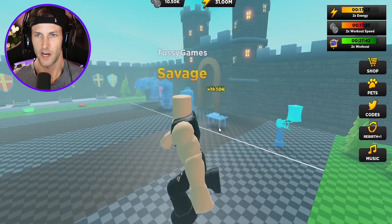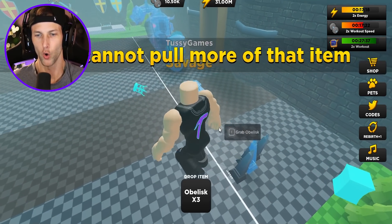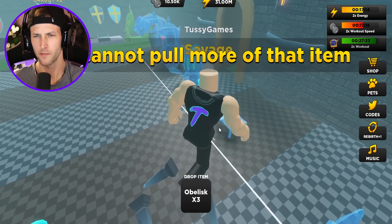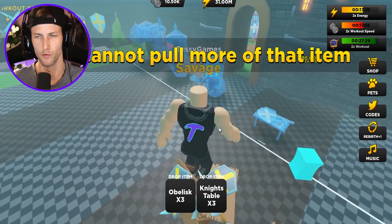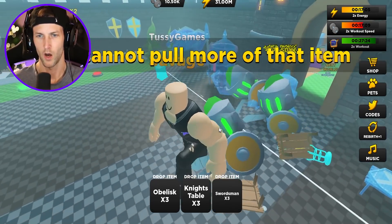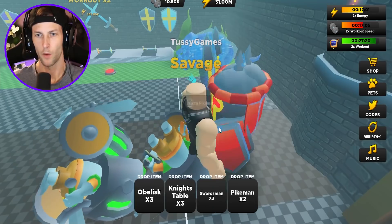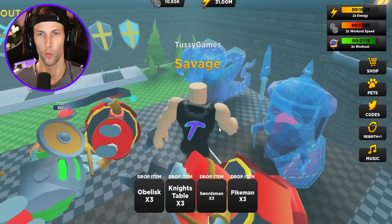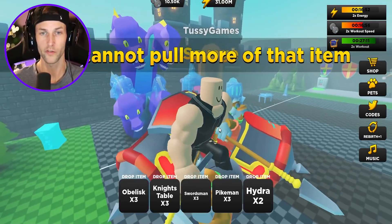I kind of do want to test out this castle area though — I don't even think I ever lifted anything here. So we have obelisks, statues or like towers, and we have knights tables. Can we move those? We can move three of those as well. And is this a knight? We have a swordsman — okay, we're moving the swordsman. Now we have a pikeman — you guys, we can move pikemans as well. What are these? Two-headed dragons? The hydras — whoa, look at those guys.